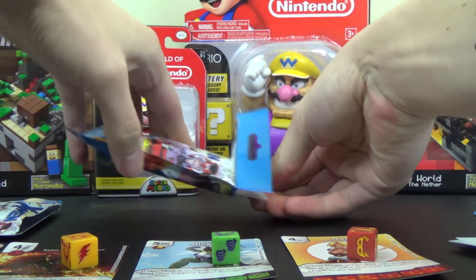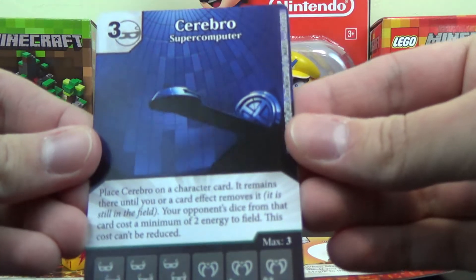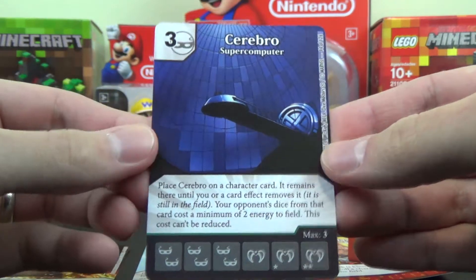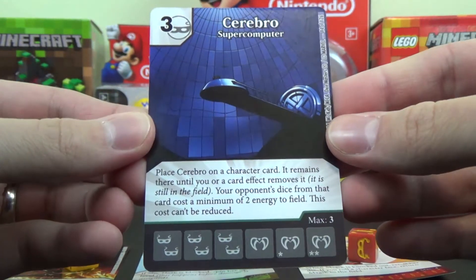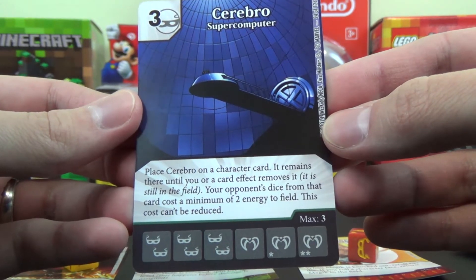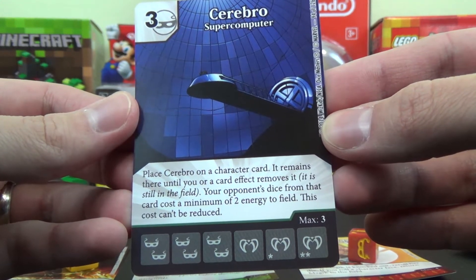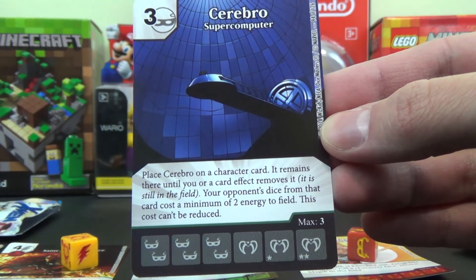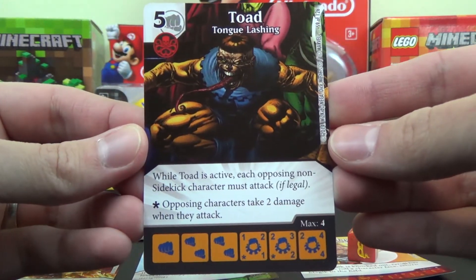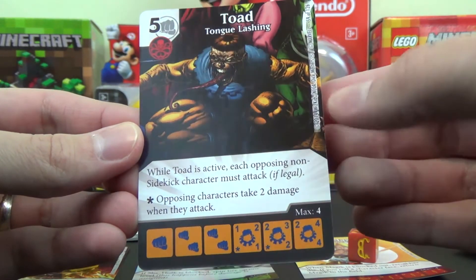Alright, so here we go with our last pack. Last chance for glory. Let's see what we got here. As you can see, the colors of the dice. We've got Cerebro, number 94 of 126. That might be rare — I think the higher rarities are higher numbers, though I'm not sure. The ability here: place Cerebro on a character card. It remains there until you or a card effect removes it. It is still in the field. Your opponent's dice from that card costs a minimum of two energy to field. This cost can't be reduced. And then the final card is Toad, number 59 of 126. While Toad is active, each opposing non-sidekick character must attack if legal. Opposing characters take two damage when they attack.